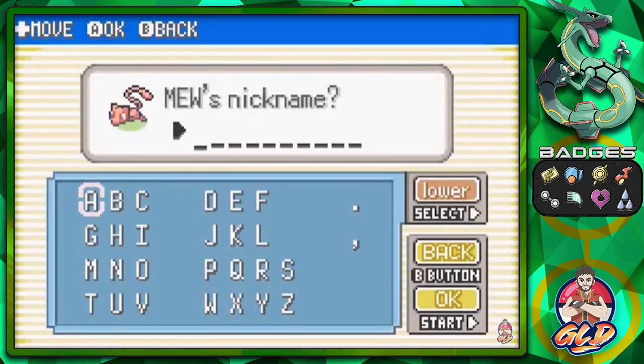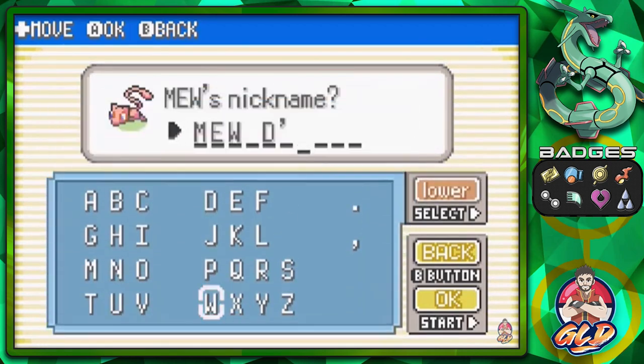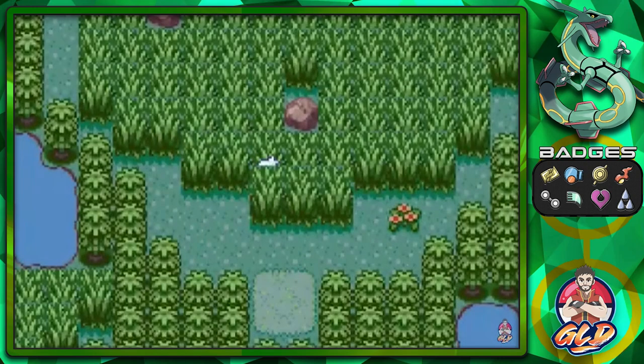If you guys have seen my Pokemon Let's Go Pikachu walkthrough, I think you already know what it is. Let's say hello to Mew De Uno — there we go! You see that? 'De Uno' because it is the first one. So hello, Mew De Uno, welcome back to the team in Pokemon Emerald!